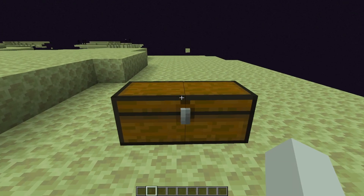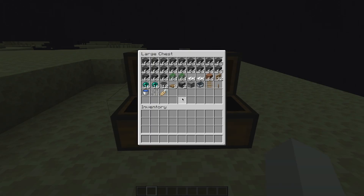Here are all the materials you're going to be needing. You can switch out the deep slate for any solid block you might want to use, and the leaves you can switch out for glass.